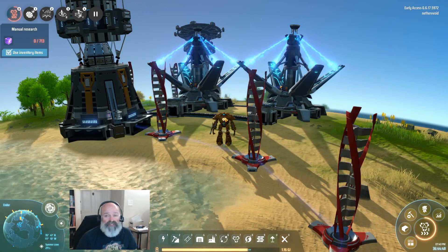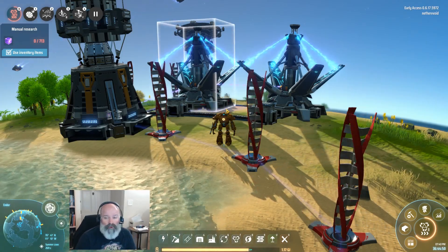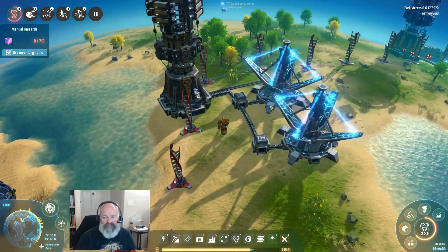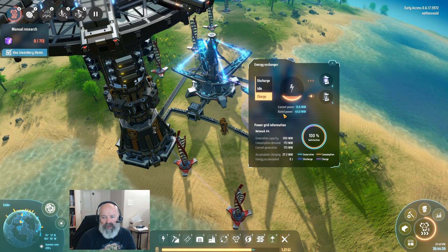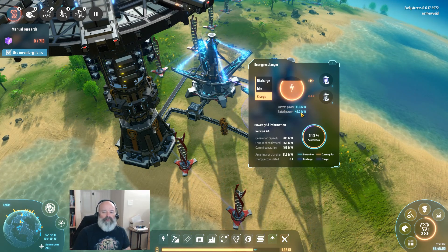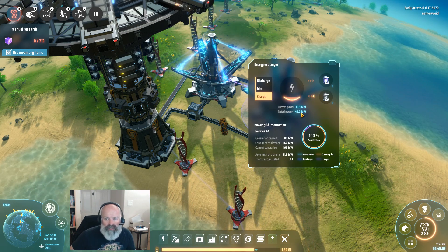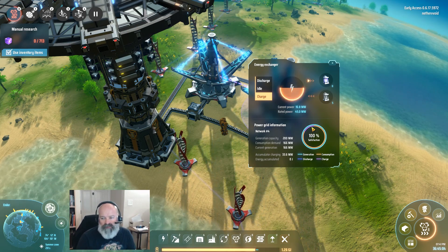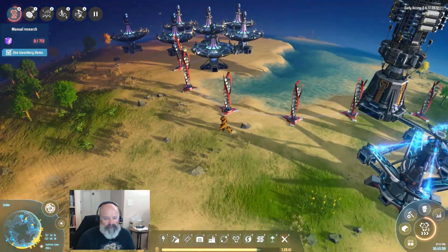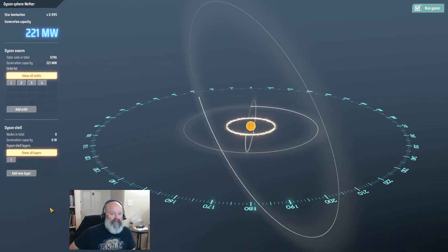What's up everyone, NethervVoid back with more Dyson Sphere Program, episode 64. Over here by the charging station it's all up and running, but the problem is we're not at capacity, which is 45 megawatts. We need to pull down more power off our Dyson Sphere.